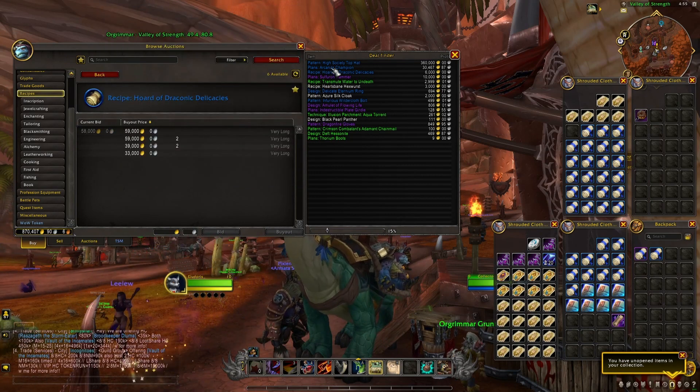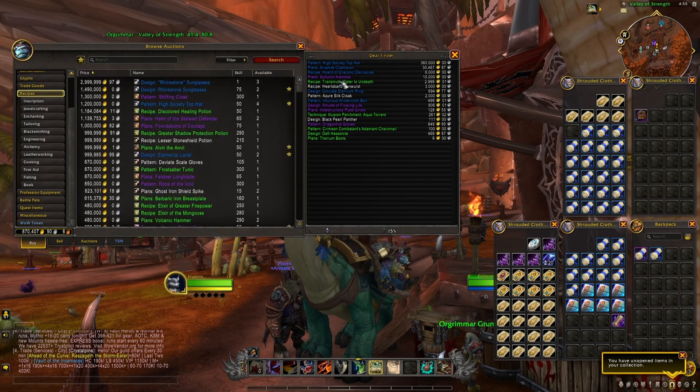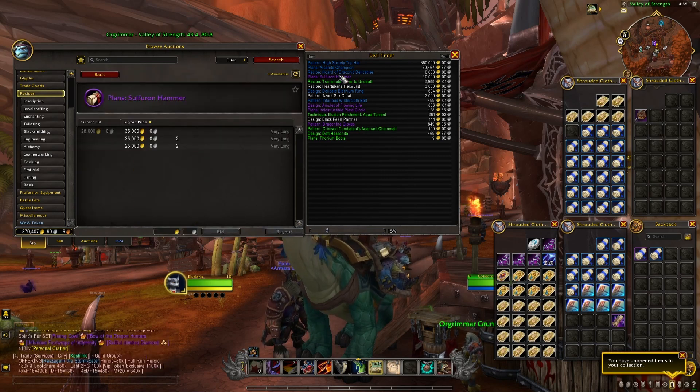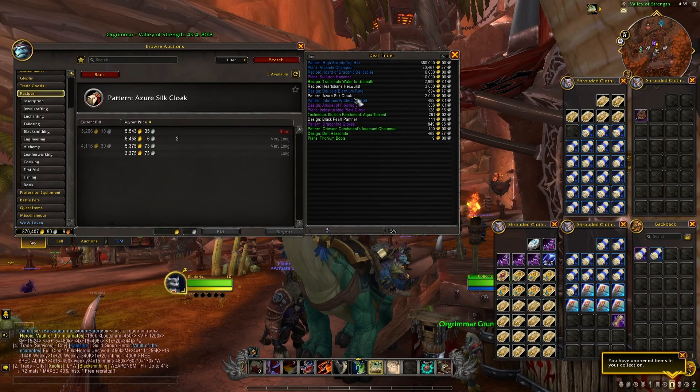Beyond that, it's very useful because you can just log in, check your auction house, and like that you will be able to see what are some good auctions at the moment. In many cases you can then just buy these different items and resell them for a big profit.